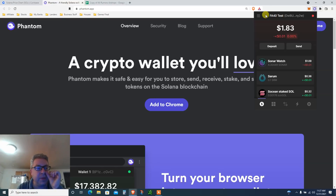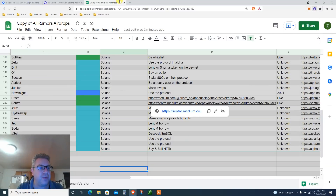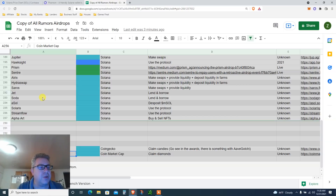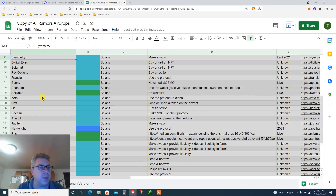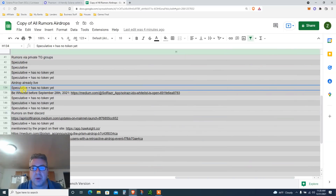Once your wallet is set up, write down all the numbers — your seed phrase — somewhere safe, otherwise you will lose it forever. We're going to send a little money to the wallet and then use the swap feature so we can be eligible for the Phantom airdrop. The criteria: use the wallet, receive tokens, send tokens, do a swap.